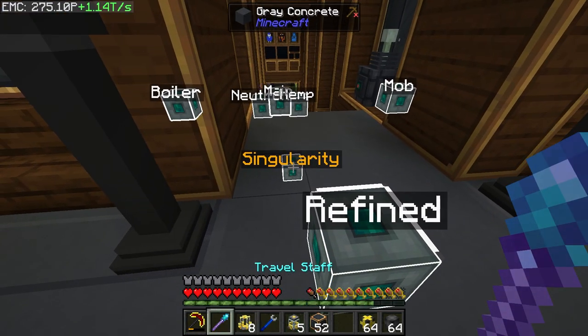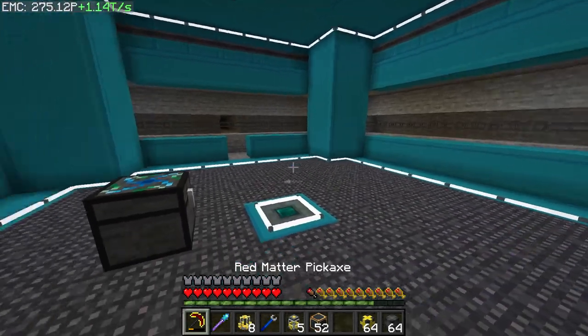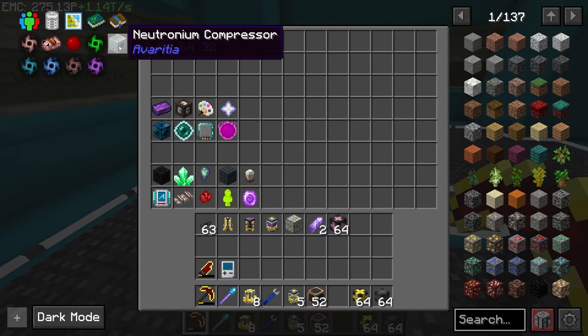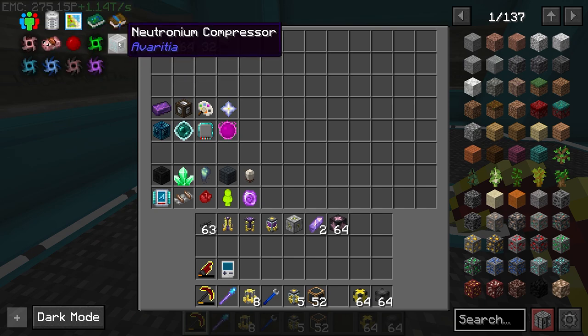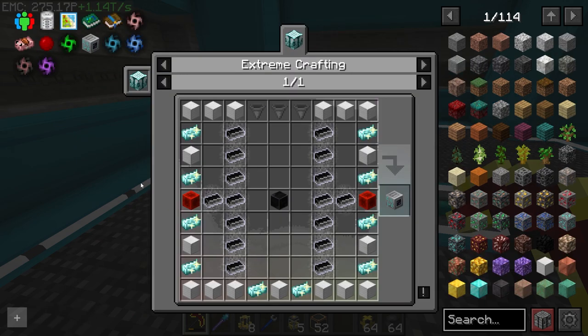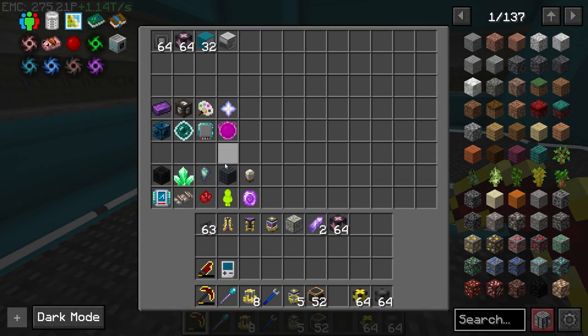Let's go ahead and go down to this room — we've got a new room here called Singularity, and it's going to be where we actually set up our neutronium compressors to make singularities. We're going to start that process today. They are a little expensive, but at this point it's pretty cheap — a couple hundred neutronium blocks to make 23 of them.